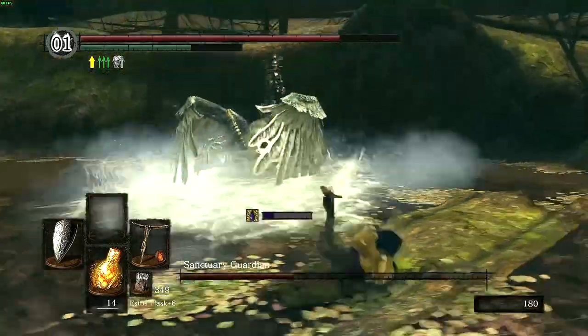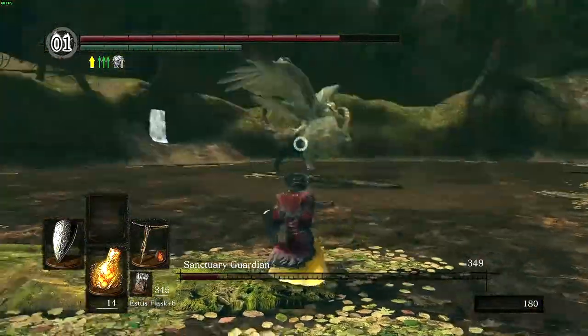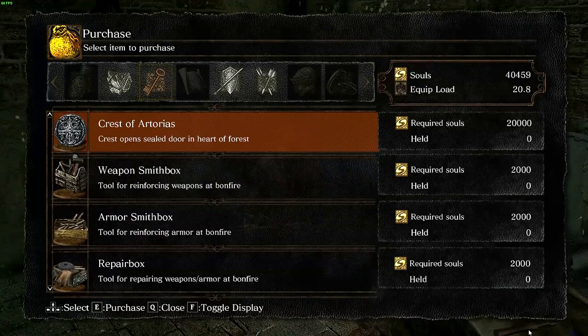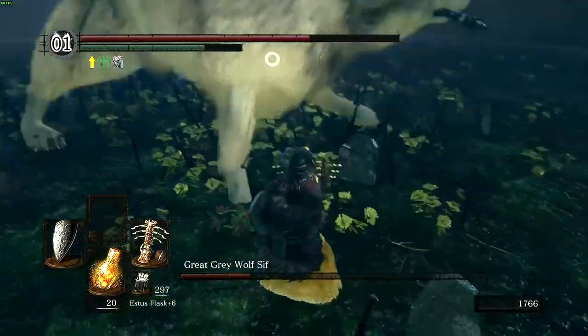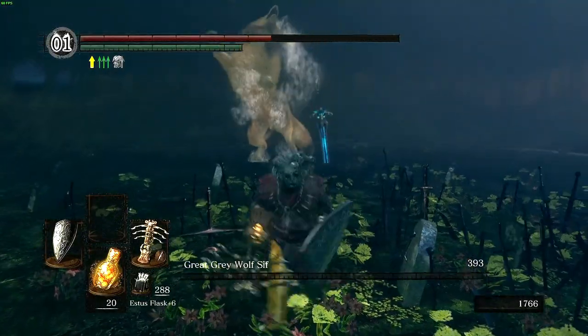I now decide to head into the DLC and face the Sanctuary Guardian. This boss is quite tough and can easily punish the vulnerable time when shooting our crossbow, so I found keeping my distance to work best. I purchase the Crest of Artorias from Andre and head out to kill Sif. With our current levels and gear this fight is really easy, with the lightning bolts doing heaps of damage. The danger doggo goes down after just one minute.